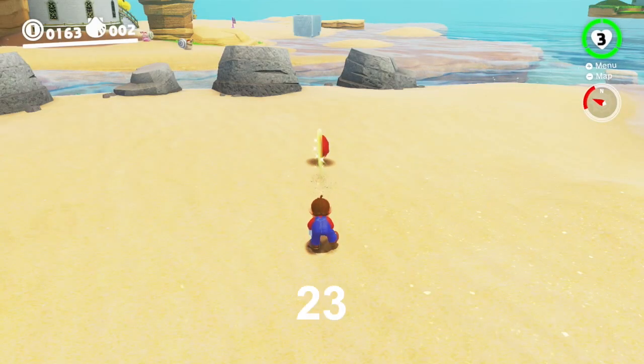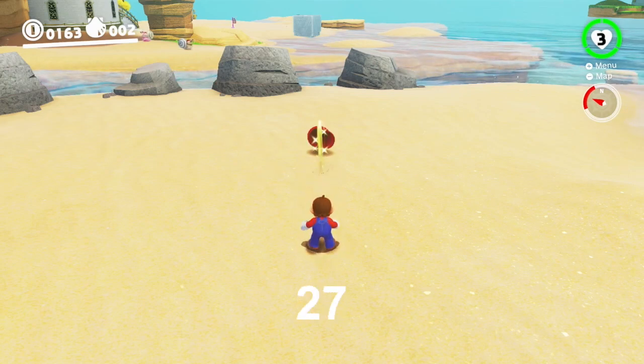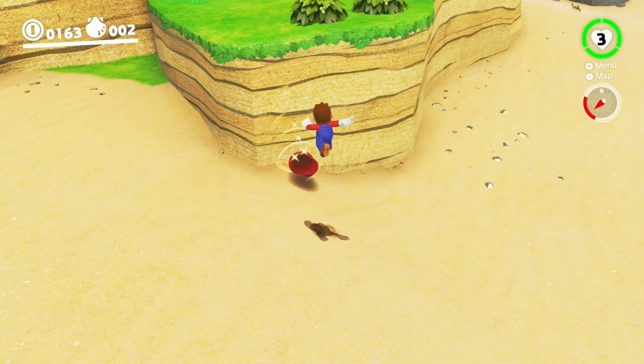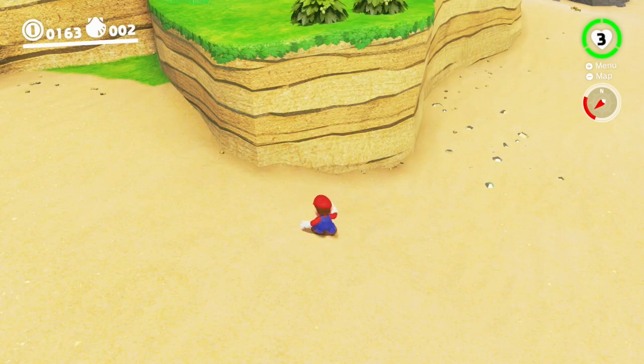Finally, you can home a down throw after 27 frames. This is almost never optimal, however, since the point of using a down throw is to reach an object far away. Note that if you throw Cappy at a wall, he will stop and become large significantly earlier. This also means you can home him in much earlier, on the same frame in which he becomes large.